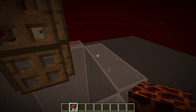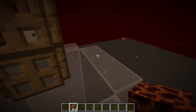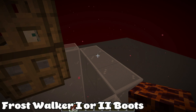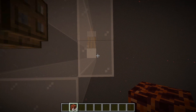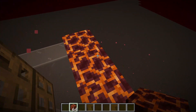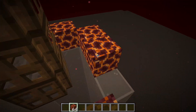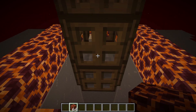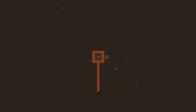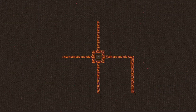Now we want to start making our magma platforms. A quick tip to stop taking damage on magma is to have Frost Walker 2 boots — this will stop you taking any damage on magma blocks. Now place magma blocks all around the glass perimeter just like this, then come out a further 11 blocks on all 4 sides and fill it in.